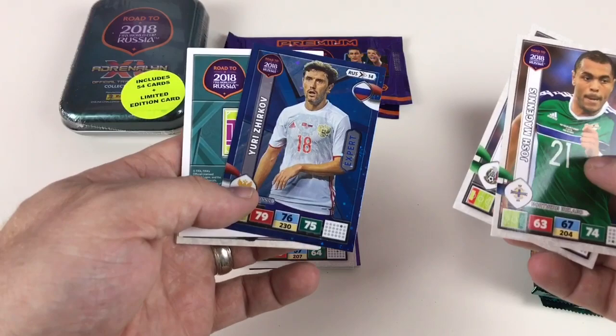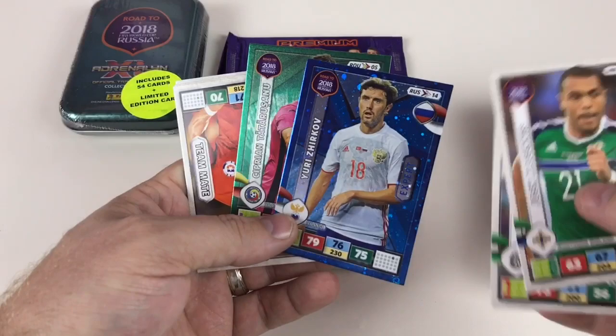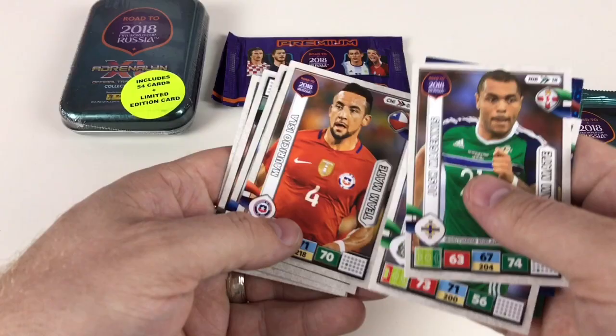Josh McGinnis, Hector Mourinho, Yuri Zirkov expert card — excellent, not sure if we've seen that one, that's pretty good — and Ciprian Tatarussano defensive rock card. These cards are awesome because the shine looks really good. Some have spots and ink splats in the background, others have a full sheen effect. Very well detailed. Mariso Isla, Adama Diamande.